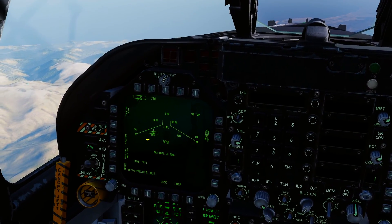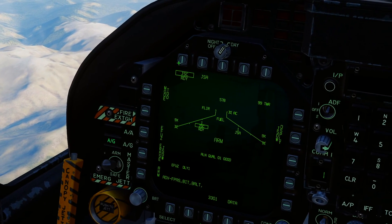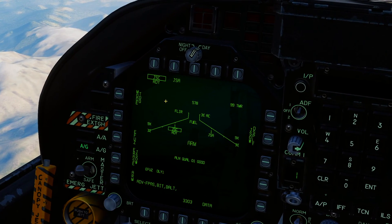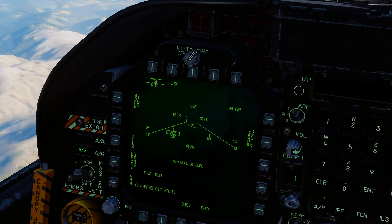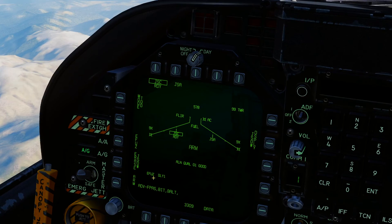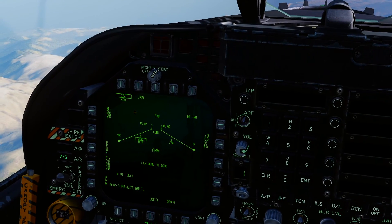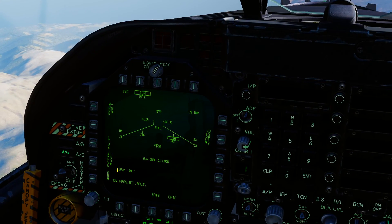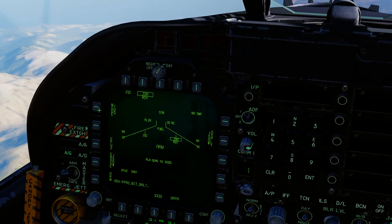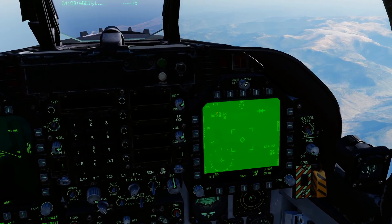We're going to set our fusing up to replicate what we want to do. With the hardened target penetrator warhead we're going to set that to delay one on the fusing so we get a little bit more penetration into the target. The cluster munition we're just going to leave on instant e-fuse. We've got mode two selected for both, alignment quality zero-one good.